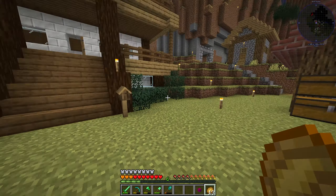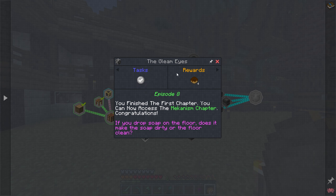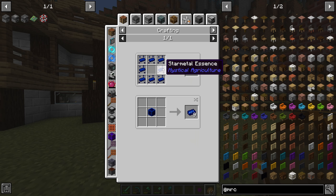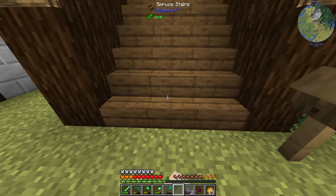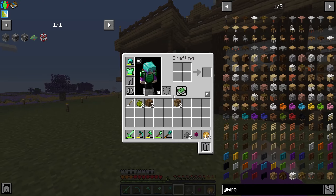So next episode - what will we do? Looking at the quests, it wants us to start making the alloyed machine frame so we can start working on better machines and maybe get into Mekanism. But Mekanism is still a fair bit away because we still need to unlock things - it looks like we need to make the metallurgic infuser first, and for that we need to make some star metal. Maybe next episode we'll start Immersive Engineering so we can start working on making some blast furnaces, creosote oil, coke oil, and steel.